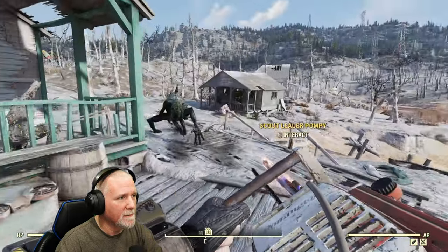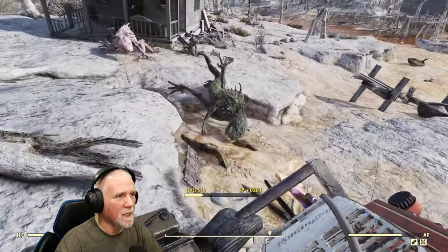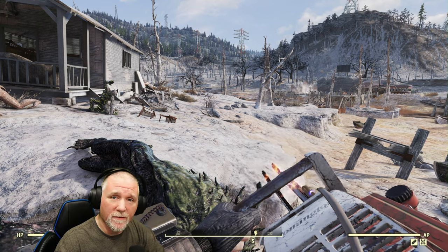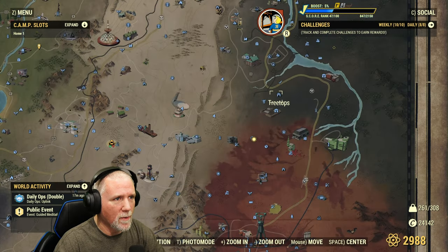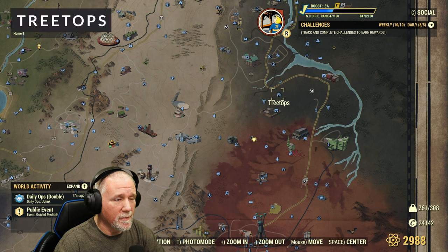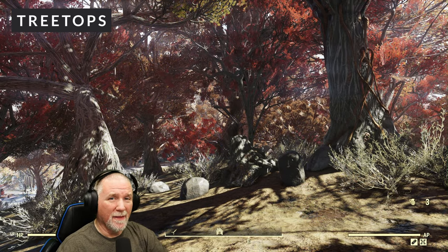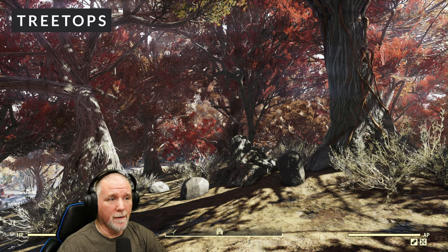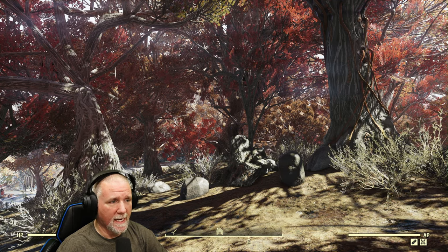There he is. There's always three of them, but like I said, you may have to go looking for them a little bit. Our next common location for snallygasters is going to be the treetops. It's located right here in the mire before you get to Cranberry Bog. So here we are at the treetops and there's one of three things that'll spawn here. We'll either get honeybeasts, mega sloths, or snallygasters.